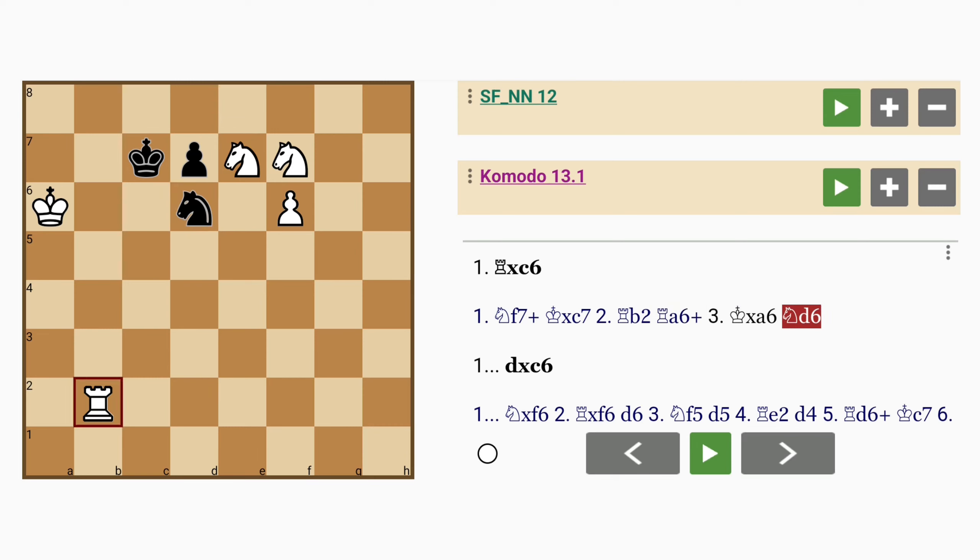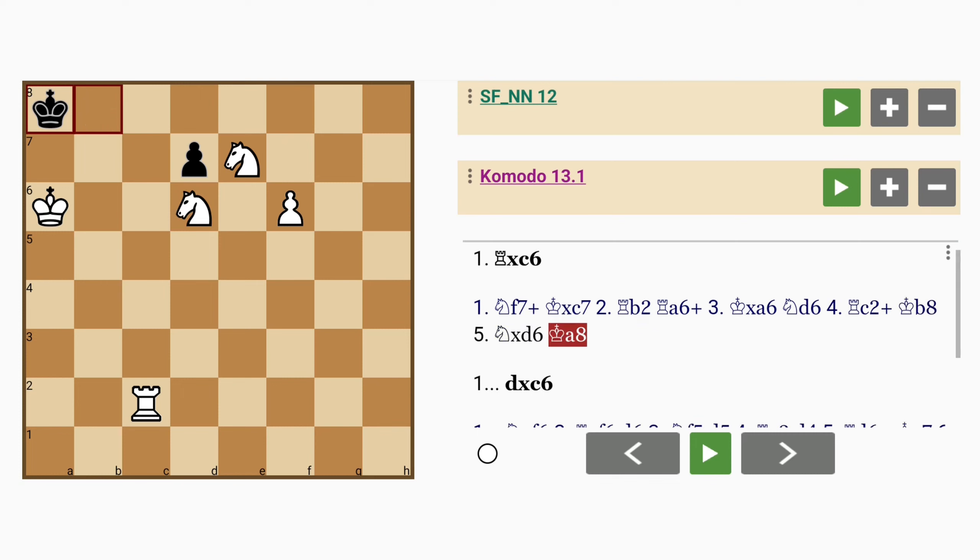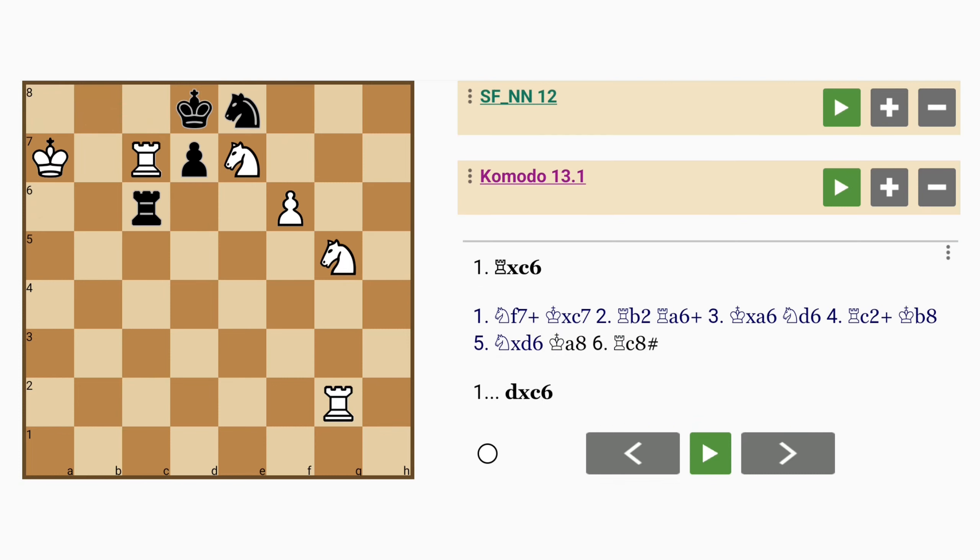Knight to d6, rook to c2 check, king to b8, knight captures knight, king to a8, rook to c8 mate. So based on those candidate key moves and their variations, have you spotted the best way to play in this position?